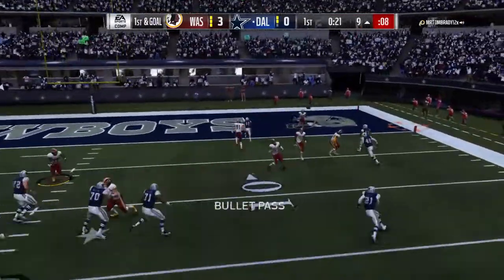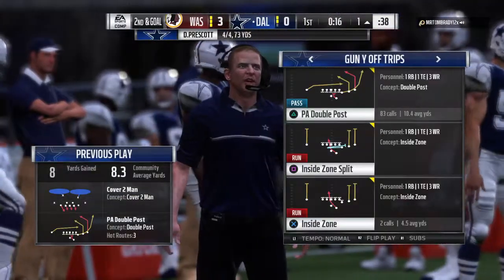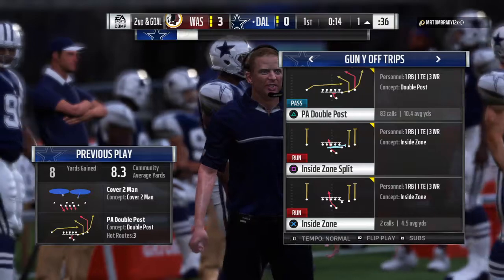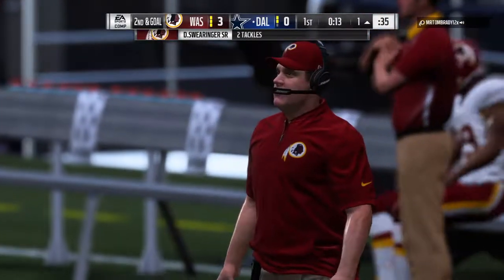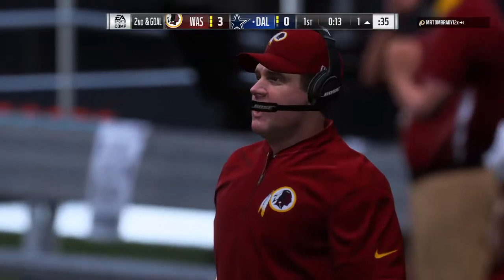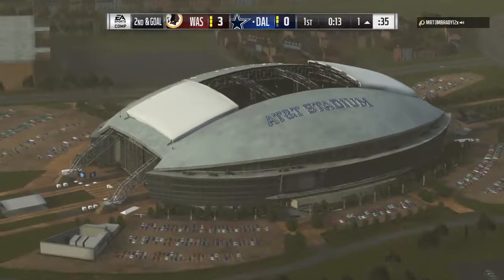And again it's Prescott — toward the pylon, caught. He'll be brought down right on the edge of the goal line at about the 1-yard line. Nice gain of 8, but it's second and goal. It's no surprise they're throwing the football early. We expected that — they told us they were going to come out firing. And they're 4-for-4 on the opening drive. They like that.